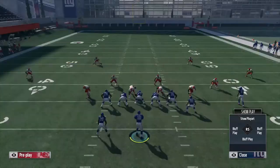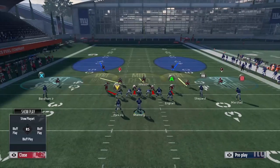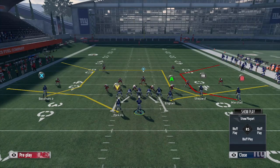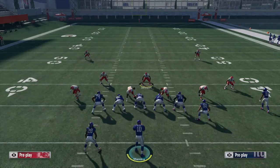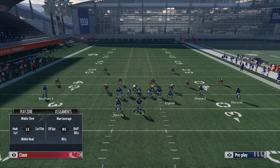Or say your opponent is running corner strike and beating you on the right side — he's got the corner route and flat route combo with Evan Ingram and Brandon Marshall, plus Sterling Shepherd going over the middle. You don't want to put your linebacker Nelson into a flat zone because that leaves Shepherd wide open. So instead you want to shoot your middle linebacker out into a hard flat to cover Evan Ingram off the line of scrimmage.